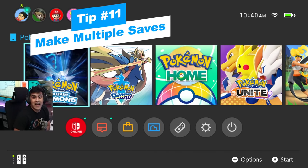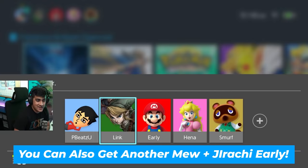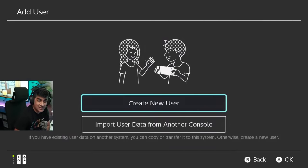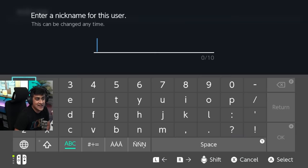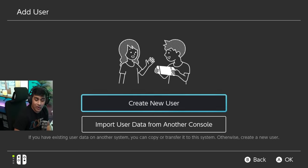If you want multiple save profiles — say, to try all three starters — just click on the game and select a different Switch account. If you don't have one, hit the plus button, create a new user, pick your icon, enter a nickname, and boot up the game on that account. You'll have access to all the Pokemon all over again on that alternate save.